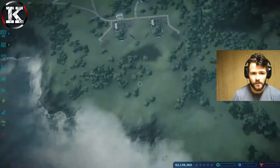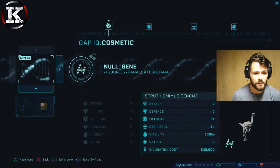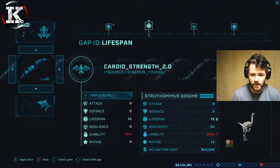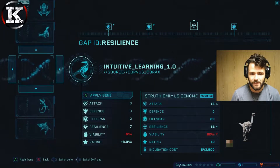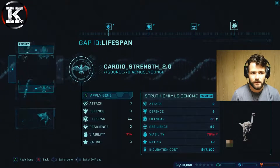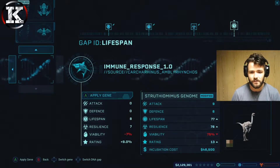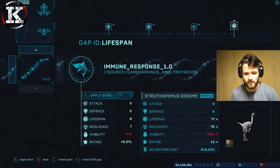First thing we want to do is get some dinos in here. We're going to hatch at 100% with modified genome - we're going to apply the arid pattern gene. For lifespan we want the best rating we can get - 69 is the best one we've got. Lifespan rating up to 77, resilience up to 76 on viruses, and rating up to 13. We'll do one of those, then incubate.